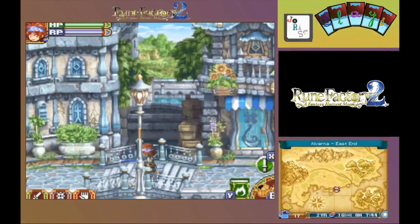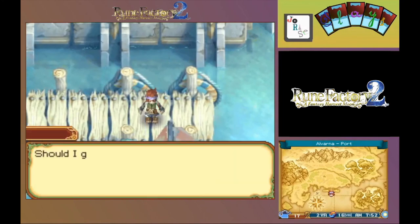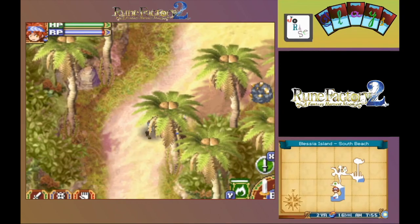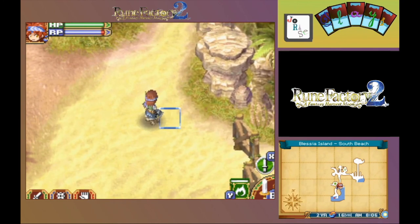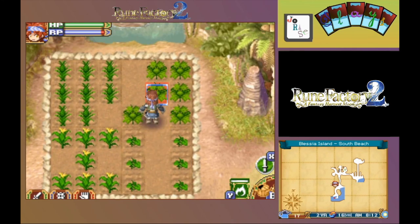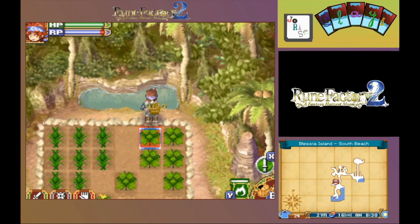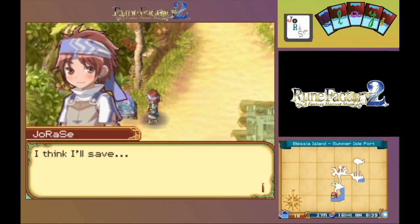Finish things up on Blessia Island. Get everything watered there. Let's get the sword out here. Now to pull out the water pot, I do believe, and get things watered. Get more water and get this done. Alright, let's go ahead and save.